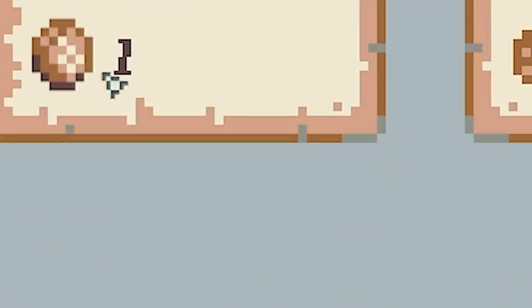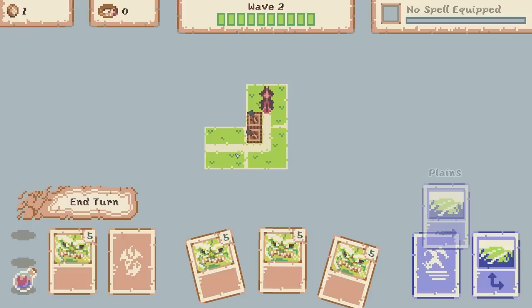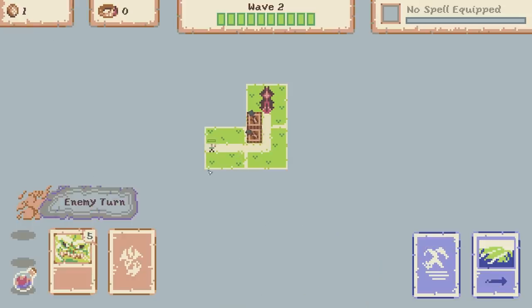I now have one coin - that's because I killed one enemy. Each enemy you kill you get a coin for. Basically as the rounds progress you'll get more and more coins each round - something to remember. So let's place this straight piece there. I've only got one coin so we'll end our turn and see what happens.